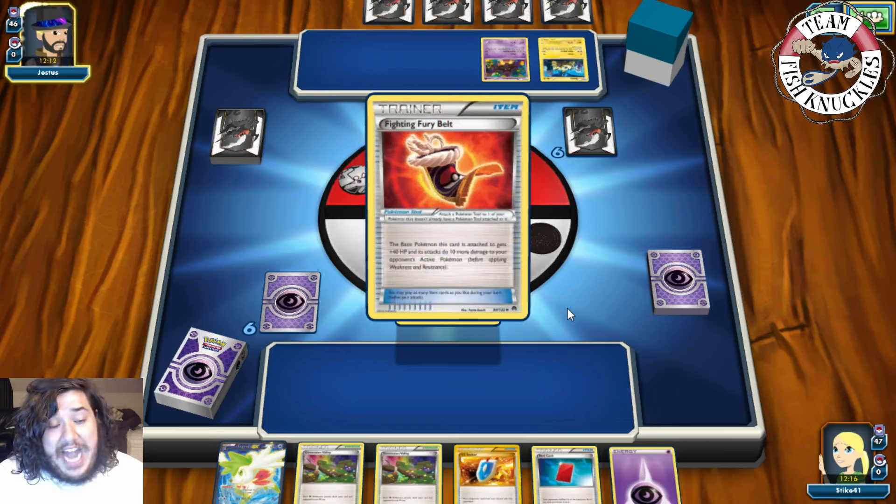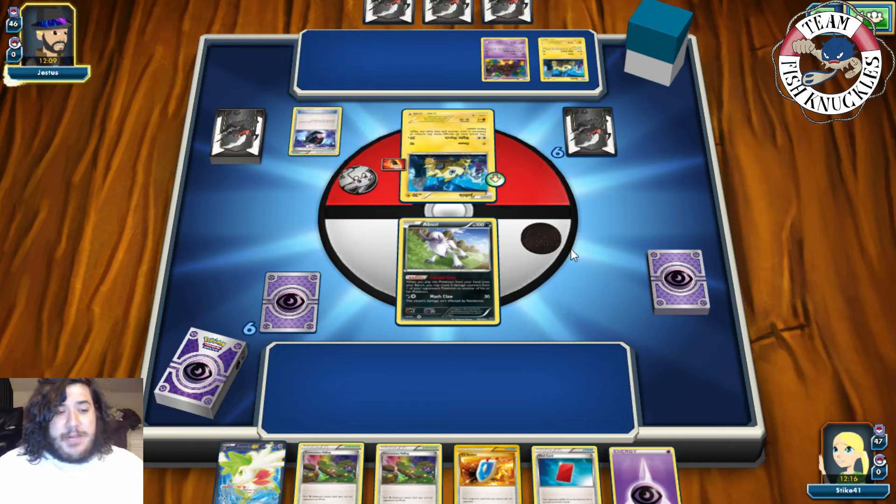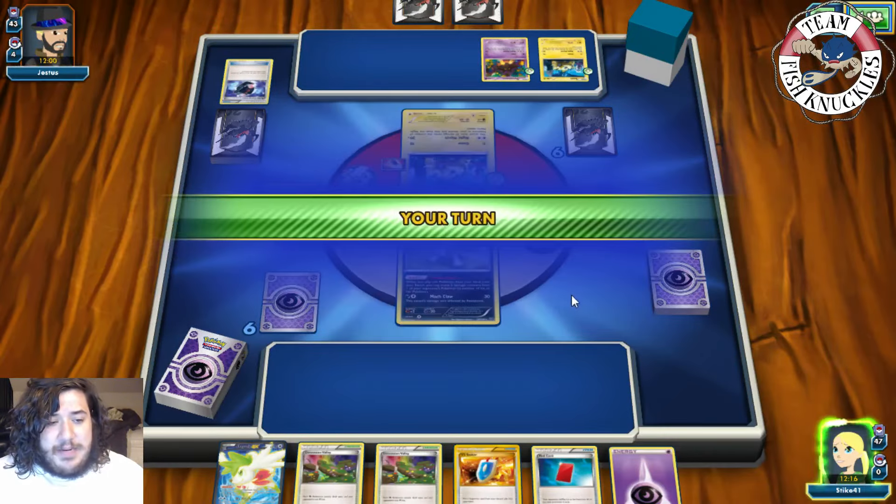I don't think they're playing Shaymin, but maybe they're not needed. They Battle Press, discarding cards from their deck — hopefully they don't get too many Night Marchers in the discard pile. They discard three Lampents. Fighting energy on the active, Joltik at 70 HP, Dimension Valley coming down, and a pass onto our turn.